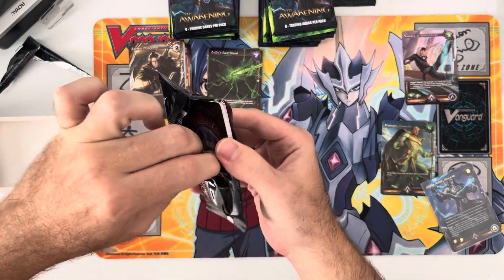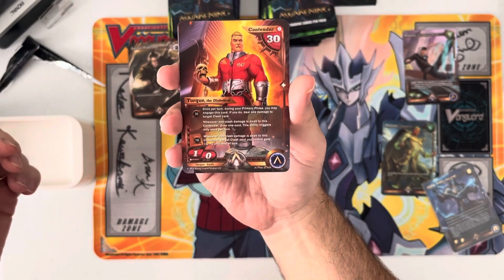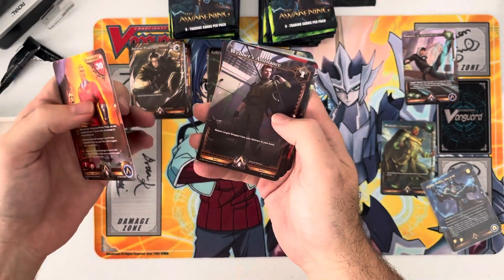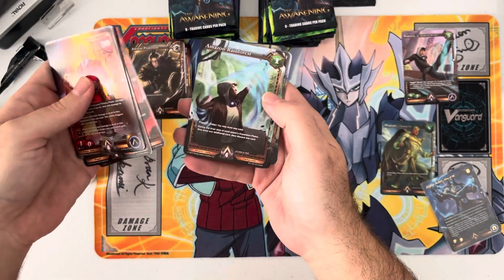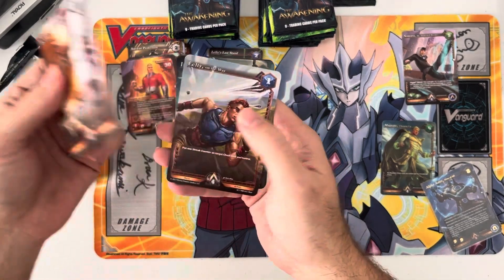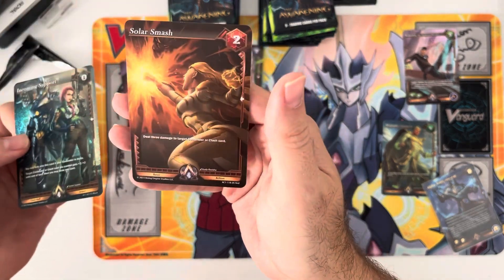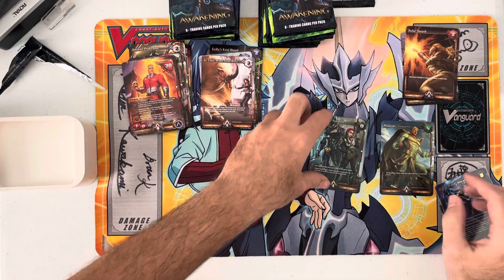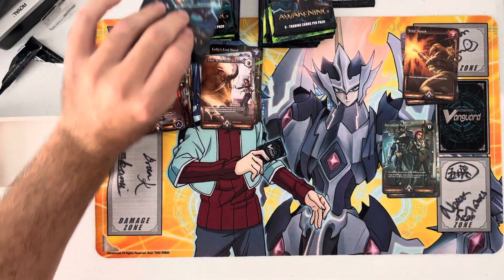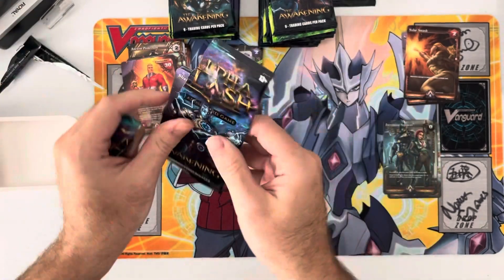I'm not a fan - I saw Flesh and Blood is doing paper packs now, I kind of prefer these. Speaking of Torque, that's probably my favorite one so far. Going through again - commons flashed pretty quick, uncommons, always two. We have an incoming Support foil and then a rare Solar Smash here. So a rare and common. Maybe we can pull another alpha rare in this box - we'll see, another pretty rare in general.